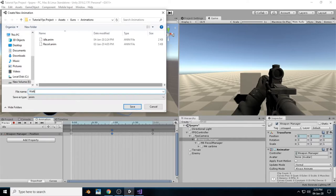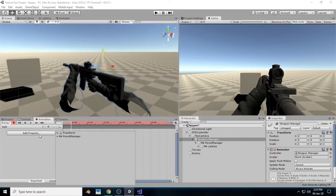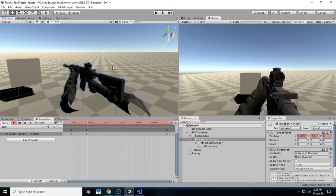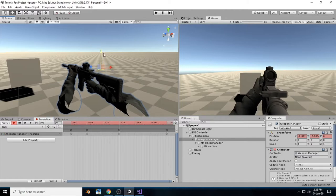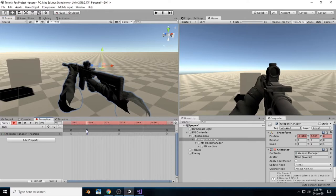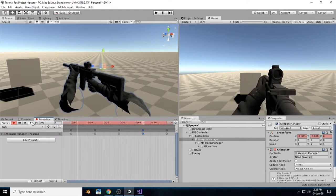Now it's time to create the walk animation. This is also a simple animation — create the transform position and just drag the gun down and drag it to the left side. Add something here, drag the gun to the left side, then add a point at the top. Copy this keyframe and paste it so the animation loops. When we hit play, the animation looks pretty good for a walk animation.